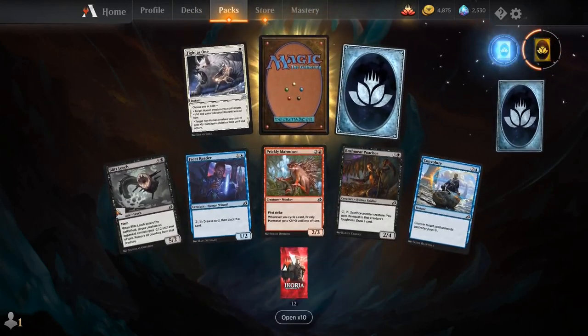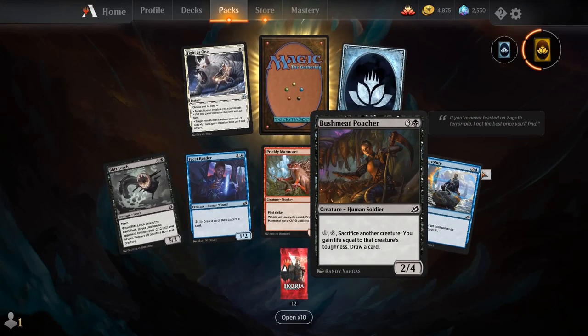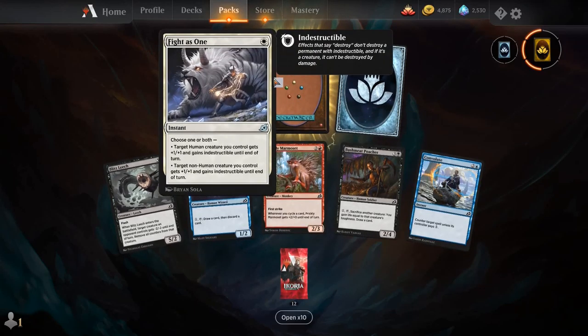Blitz Leech, Facet Reader, Prickly Marmoset, Bushmeat Poacher, Convolute, Fighters 1, and our rare is Slitherwisp.